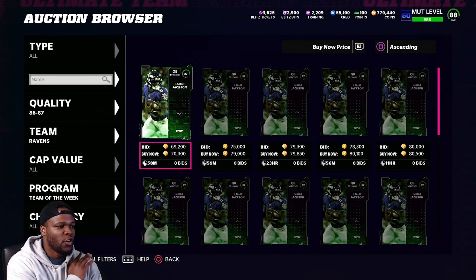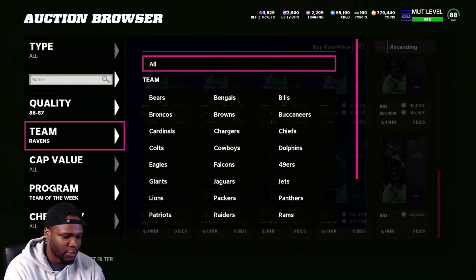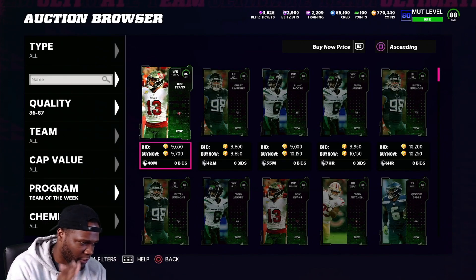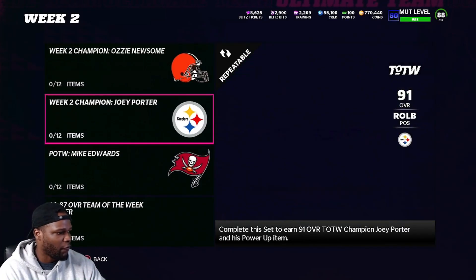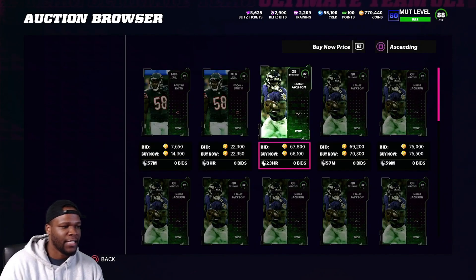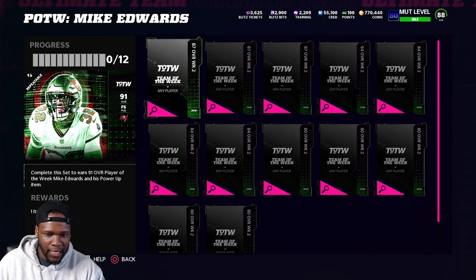So this card is going for 70,000 coins and you can see that most of these other cards are going for like 16K, 9K — very cheap. So for this price, super expensive. You just want to go ahead and find the sets that make sense. Find out how you can make this card — 70K Lamar Jackson. So we got to understand after taxes, we're going to get back about 63K if we sold him for 70K.